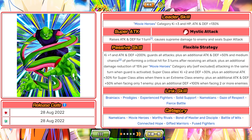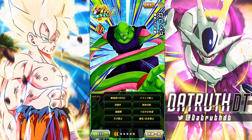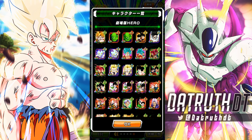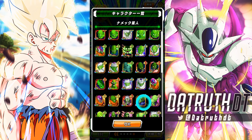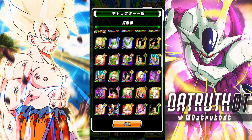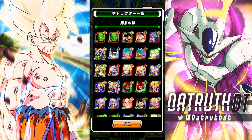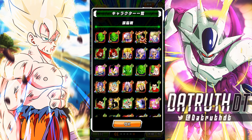Piccolo's links are Brainiacs, Prodigies, Experienced Fighters, Solid Support, Namekian, Gaze of Respect, and Fierce Battle. His 12Ki multiplier is 140%. For Easy A's he would be good against Physical Second Form Frieza. Now for his categories: he's on the Movie Hero team — any day now we'll get those superhero characters. He's also on the Namekian team and the Worthy Rivals team, both of which are going to get a massive buff with the movie stuff. He's also on the Bond of Master and Disciple category.